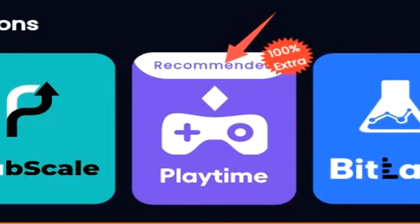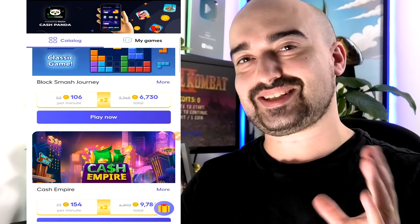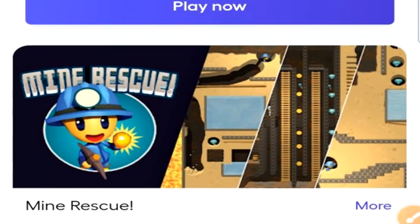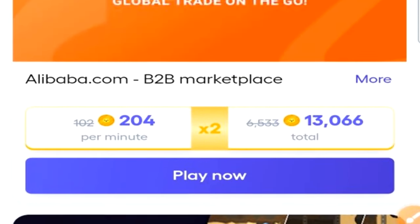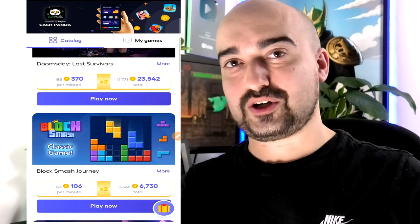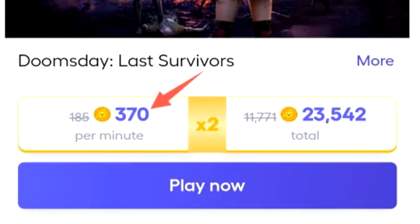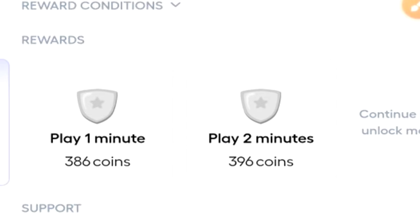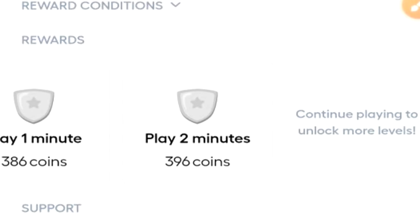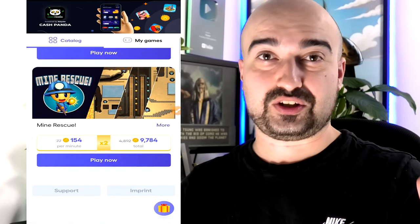Cash Panda has a Playtime Rewards area with a 100% extra earning bonus currently active. I really like that it uses the per-minute system rather than level-based. There are quite a few games to generate coins from — I'm looking at earning around $10 USD if I complete all the available offers. For example, Doomsday Last Survivors pays 370 coins per minute up to 23,500 coins, which is just over $3 USD for simply playing the game. These prices will vary depending on your country.